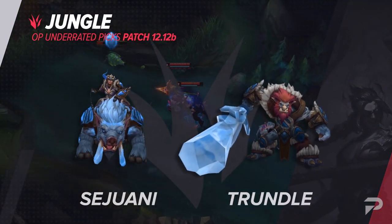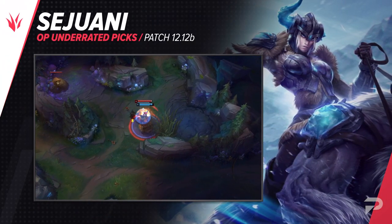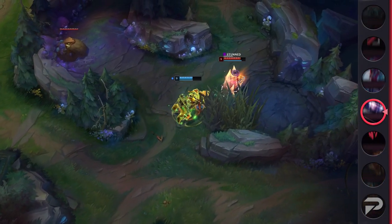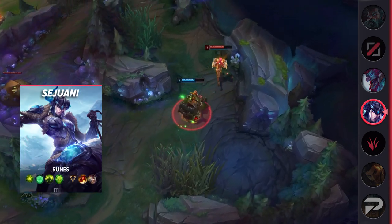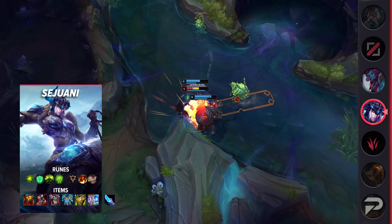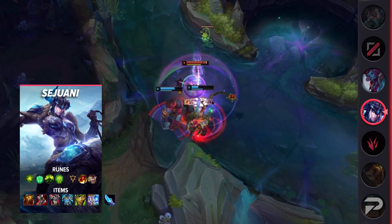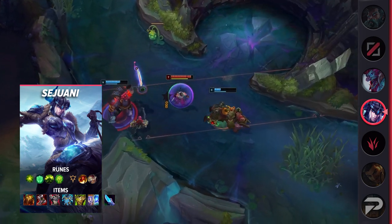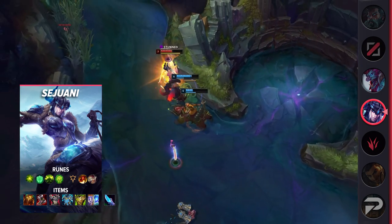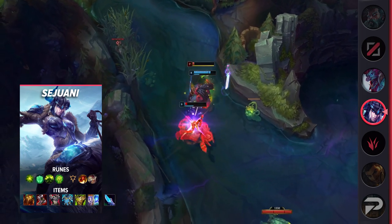Taking a look now at the jungle, the first pick we have for you is Sejuani. She's doing surprisingly well all of a sudden. For the past several months — even for a couple of seasons — Sejuani has been an overall pretty meh pick. She hasn't necessarily been awful, but she hasn't been great either. The main reason for her becoming good probably just has to do with the general meta shift we've seen during the durability patch. With games being less snowball-y, champs that take a bit longer to come online aren't as badly punished by more aggressive early picks. Also, tanks as a whole have been doing a lot better, especially after the little buff they got to their items on patch 12.11.